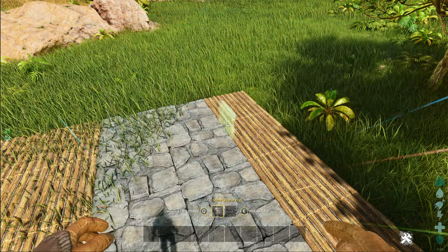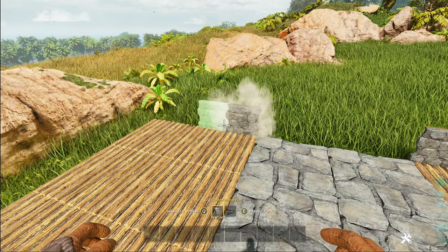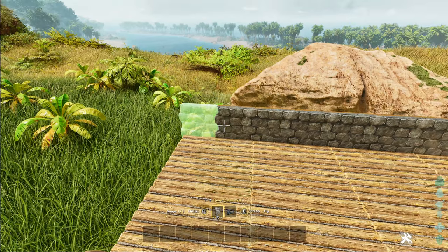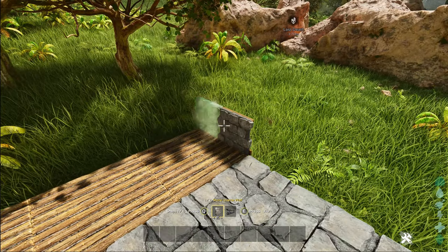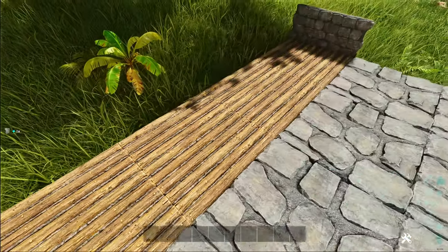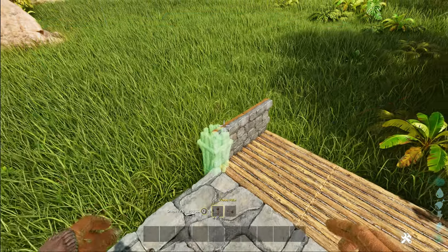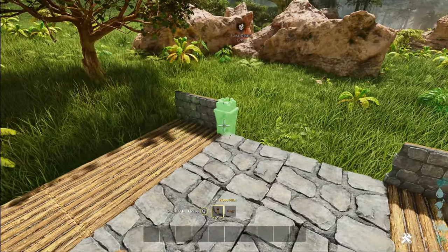Next, put down your stone quarter walls. These go around the edge of the build and they're flipped so the X pattern is on the outside. On the one-by-four foundation side it's just on the edges, not down the length of it. Then wooden pillars — these are where the doors will be — and you snap those to the quarter walls so you get them on the lower snap point.